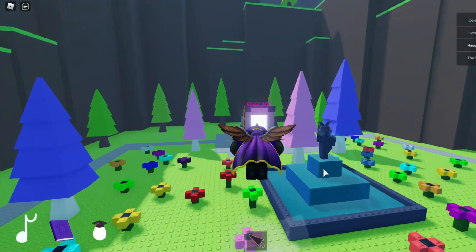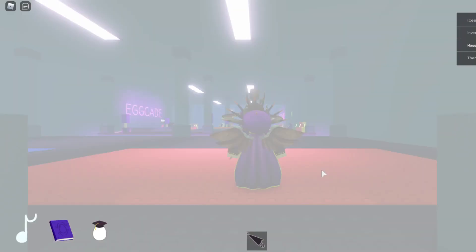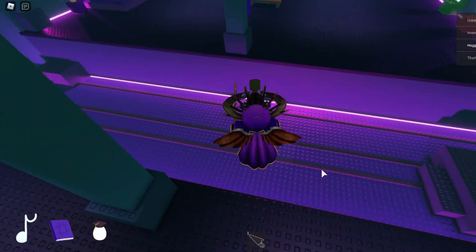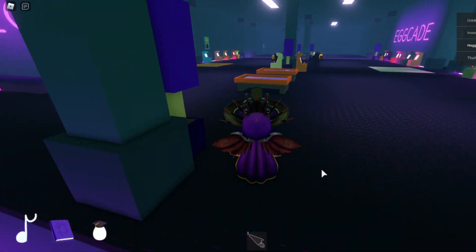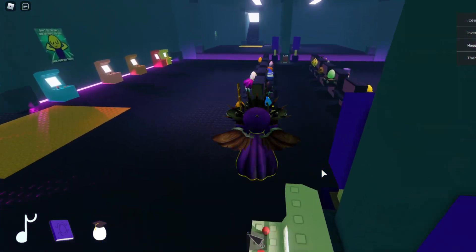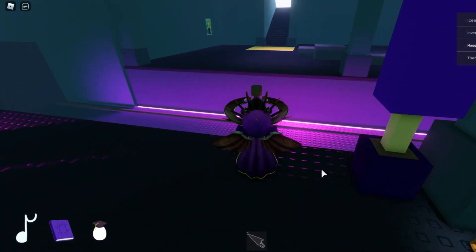This egg is basically a random spawning egg. It does not have any set location — it just spawns wherever it wants, anywhere in the map. I did see one in the desert area, and that's why I wanted to make this video. I'm going to head towards that area and show you how it looks in the game.